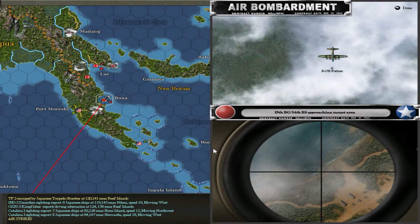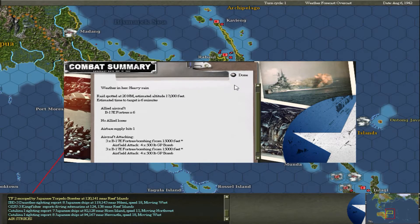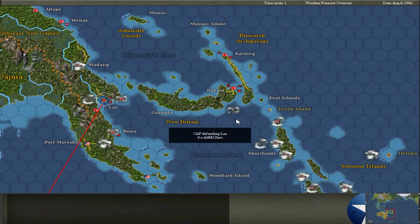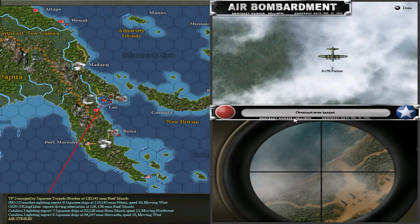Here come some B-17s - they're just going to bomb. No losses, and we hit the airbase but nothing very much. More B-17s and some zeros - here we go, we've got some air-to-air combat. It's really impressive because they track the pilots and the amount of kills they get. People can become aces. The combat logs can get pretty repetitive though.